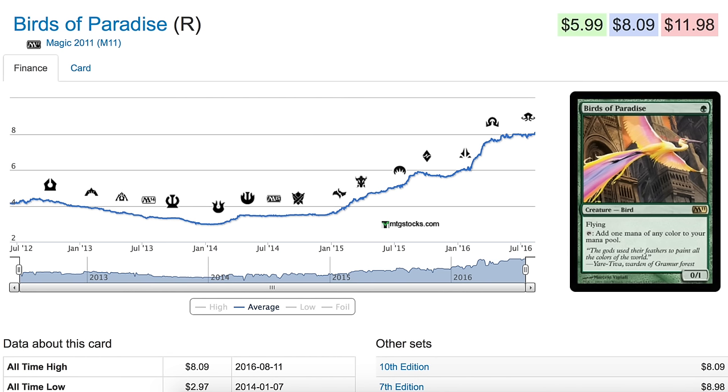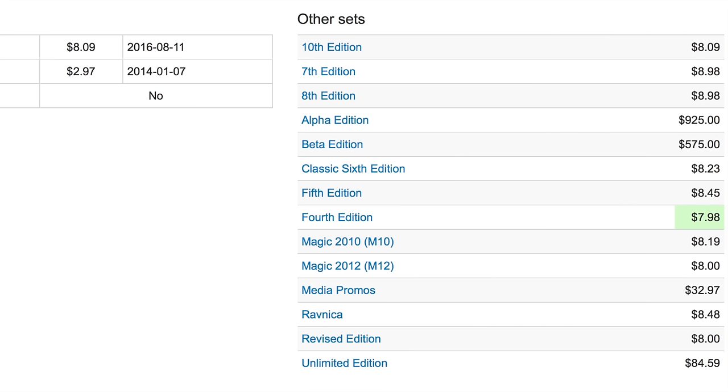It sees play in Modern as well as semi-Legacy and semi-Vintage, but primarily in Modern Pod and Pod-esque decks. It's very good — it accelerates you. Noble Hierarch, the other one that is similar in nature, is a $40 card. Birds of Paradise was printed in 10th, 7th, 8th, Alpha, Beta, 6th, 5th, 4th, M10, M12, media promos, Ravnica, Revised, and Unlimited, and still commands at least $8 for the cheapest version of this card.